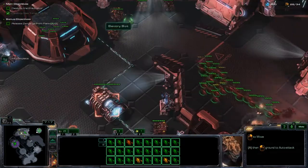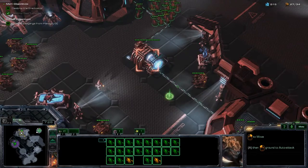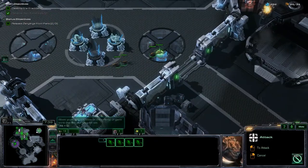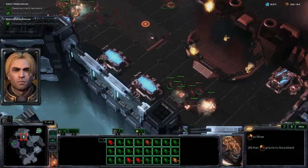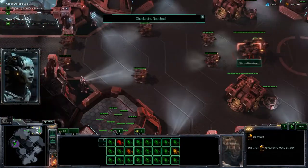Kill the Sentry Bots leading towards the ramp. Kill the 4 Sentry Bots past the ramp, then destroy the generator. Kill the remaining Sentry Bots and pick up the Serglings when they become available to help. Head back up to the ramp where you came from and move east to the next room.